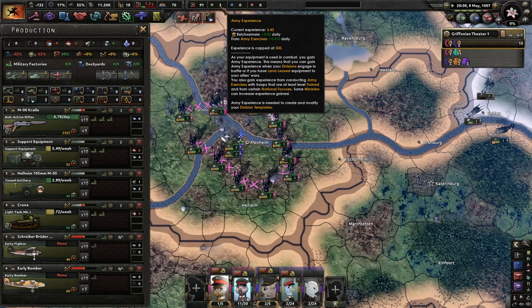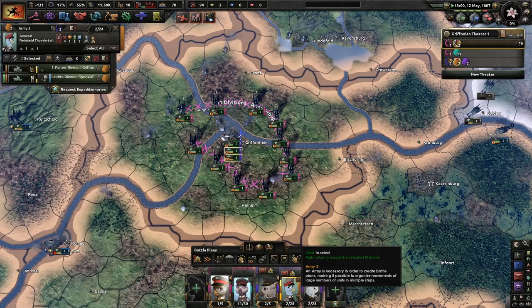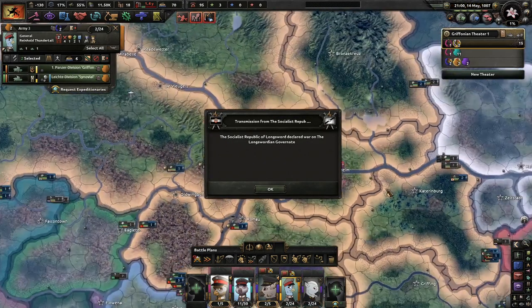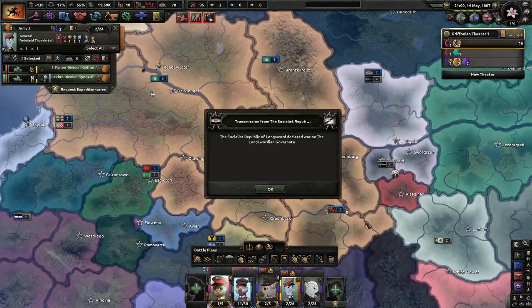We get the Reich's Army Daily XP times 2, which is really nice, and some army exercises, which is good as well. Point three to a day. Socialist Republic of Longsword declared war on the Longswordian government — Civil War.